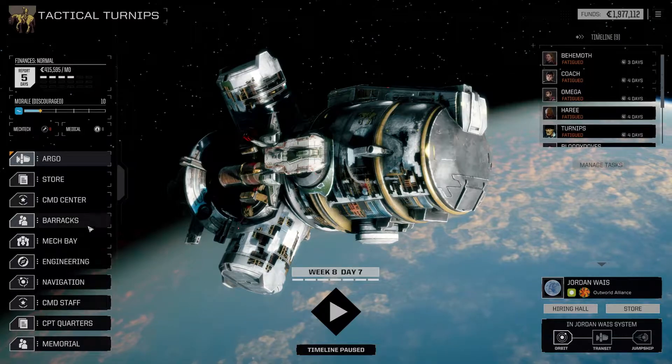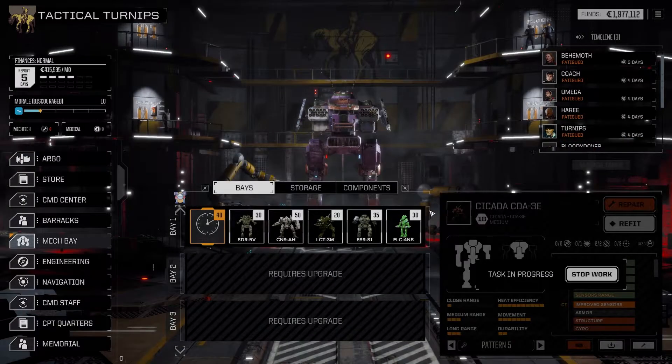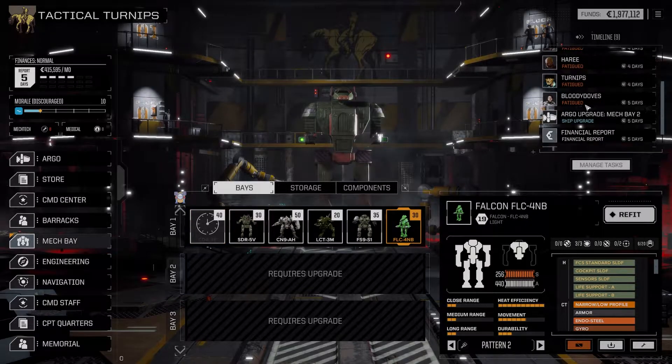We need to get our people not fatigued. Let's look at our mech bay. I've been playing another campaign. Oh, we got tons of stuff. Look at this, this is great. What are we upgrading? Mech bay 2. Good, we'll have room for stuff.